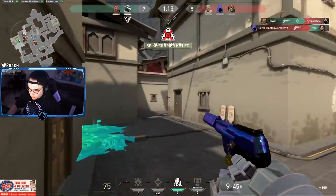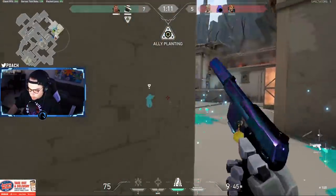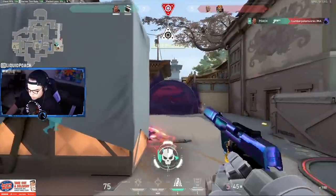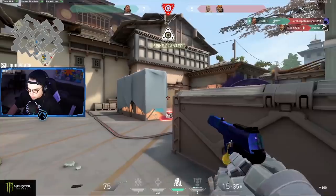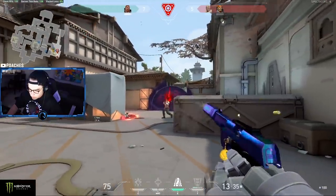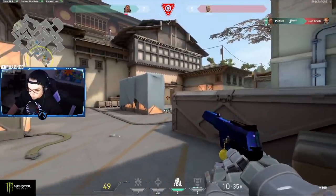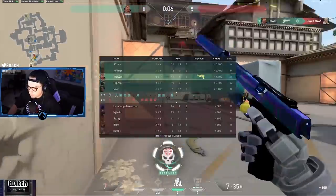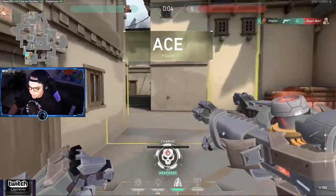As a bonus tip: if you've killed the entire enemy team and the spike is planted, hit tab and check which of your teammates still alive needs an ultimate point. Too often we see players defuse when their ultimate is already ready, while their teammate just needs one more point to have their ultimate for the next round. This is because defusing the bomb will grant the defusing player one point towards their ultimate.